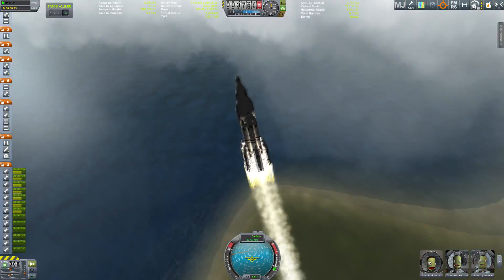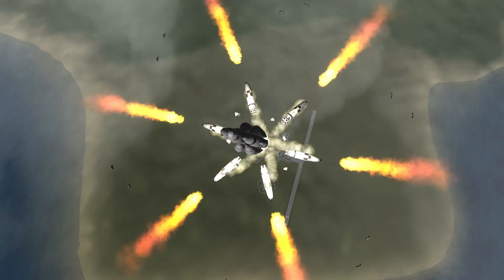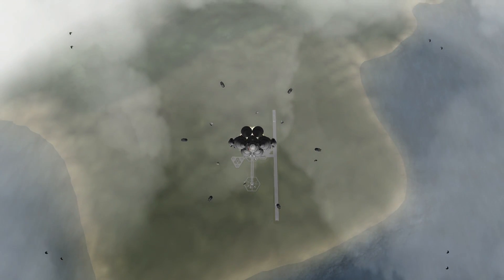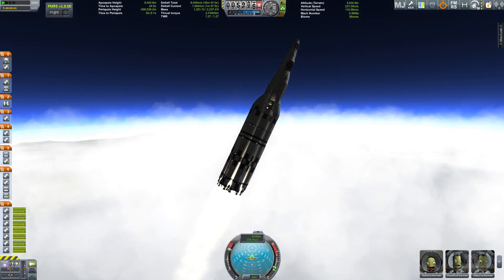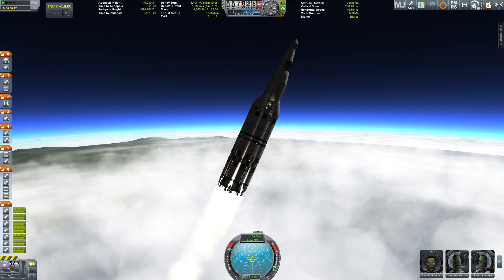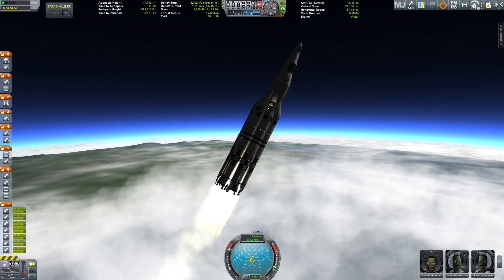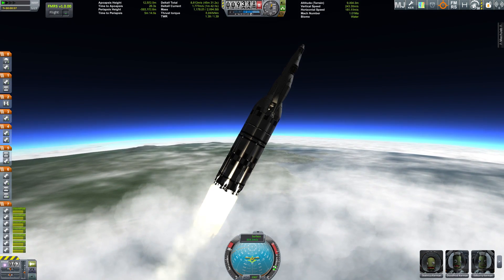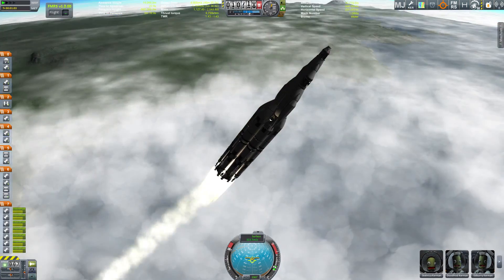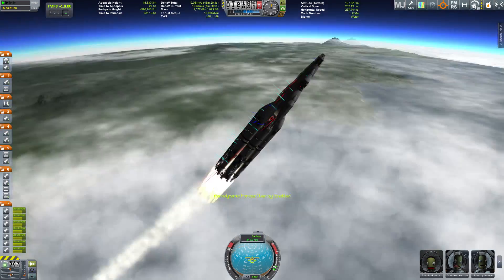We are witnessing the launch of the Ozymandias with Captain Stelnitsa Kerman — and what a beautiful stage separation that was! Captain Stelnitsa Kerman is heading up into lower Kerbin orbit with her crew of nine Kerbals including herself: three pilots, three engineers, and three scientists. We hope to bring all of them back once the mission is finished.